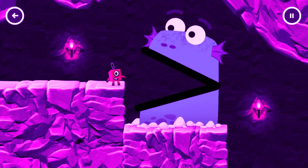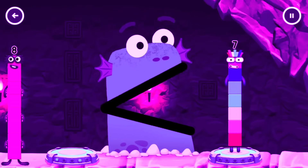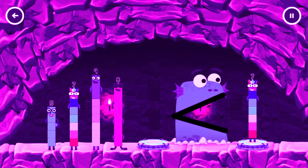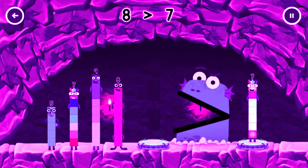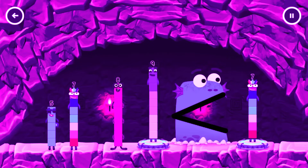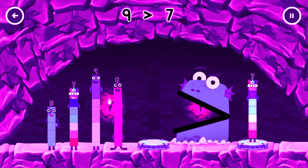Beat Blockzilla. It's Blockzilla. Tap to play. Find a smaller number. Beat Blockzilla. Eight. You need a smaller number than that one. Eight is greater than seven. Nine. Try a smaller number this time. Nine is greater than seven.